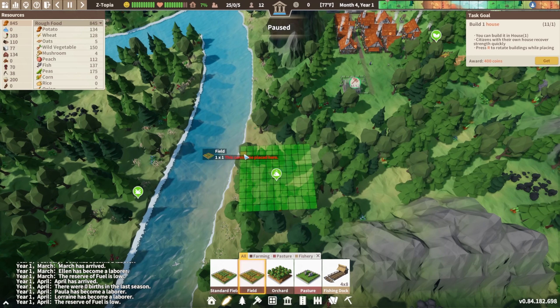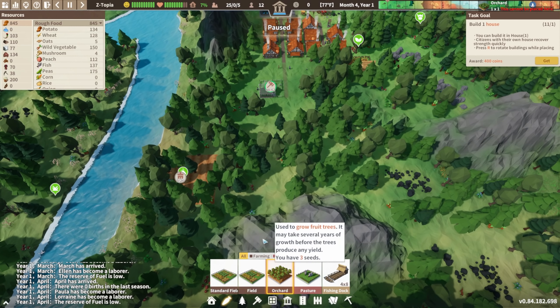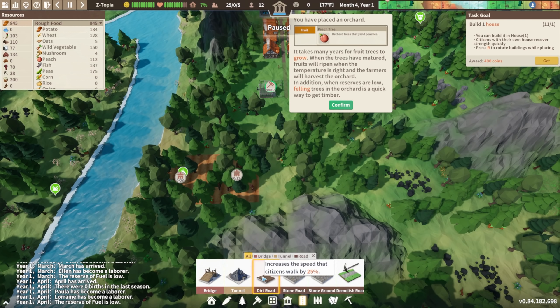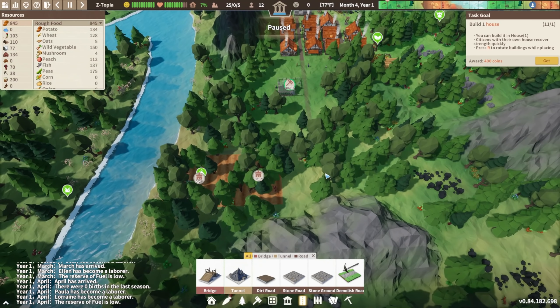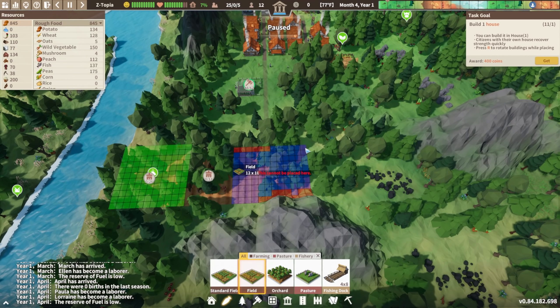Okay, that's gonna be a field, and it'll grow and do all that fun stuff. Should we get some orchards in here? Maybe something like that. It takes many years for fruit trees to grow — when matured, fruit will ripen and farmers will harvest the orchard. Also when reserves are low, felling trees in the orchard is a quick way to get timber — that's pretty handy. Let's extend this orchard out. Fields are gonna be like the go-to for food.